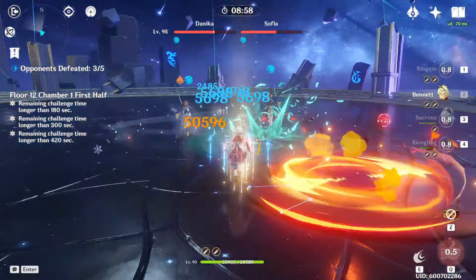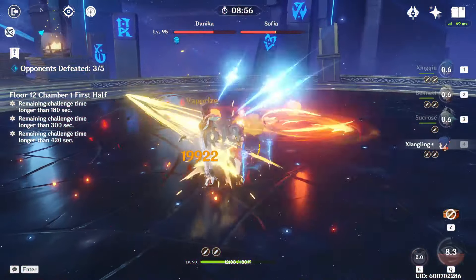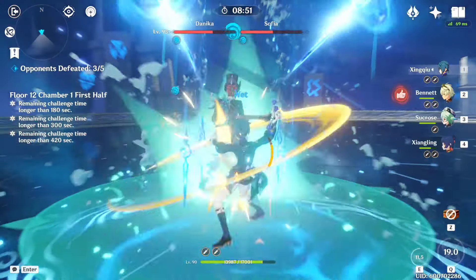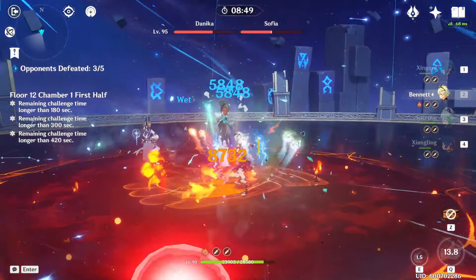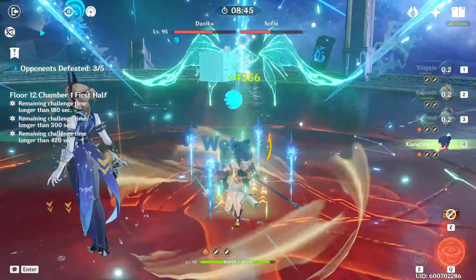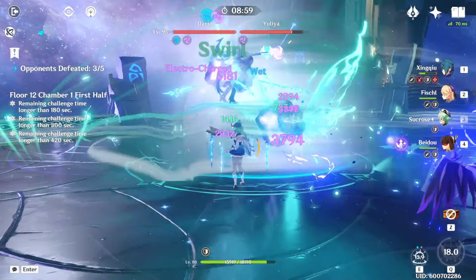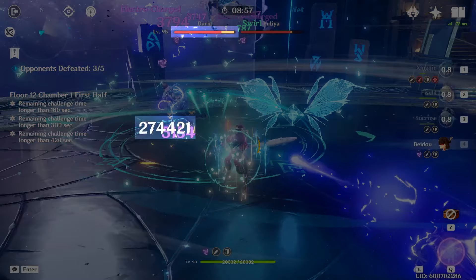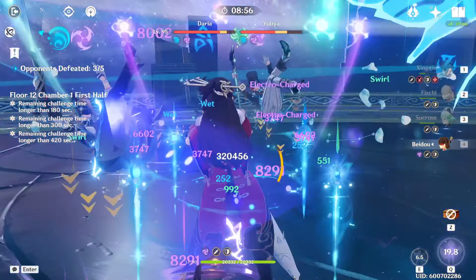This is where Anemo groupers like Sucrose and Kazuha really stand out as highly valuable characters in this fight. These Operatives have very low poise and they're also very lightweight, which means they can be staggered and knocked up very easily. When you have someone like Sucrose who can knock them up pretty frequently, they end up taking a lot of fall damage throughout the fight, which speeds up your clear time by a pretty significant amount.